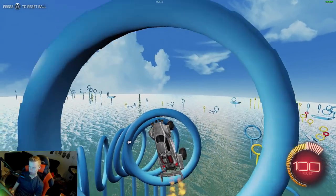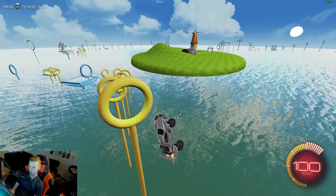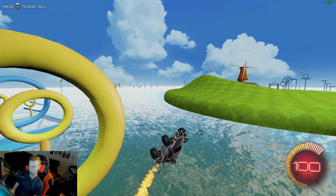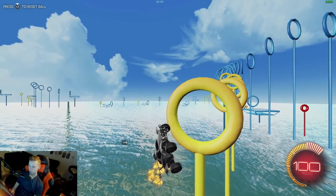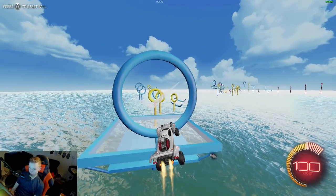Only thing I would suggest is maybe putting a spawn ball in certain areas, just to be able to see where we're going, because sometimes you get these weird angles — but part of the challenge I guess. Let's not die here. Camera's a bit weird. Turn around, please. We're good. That was close.